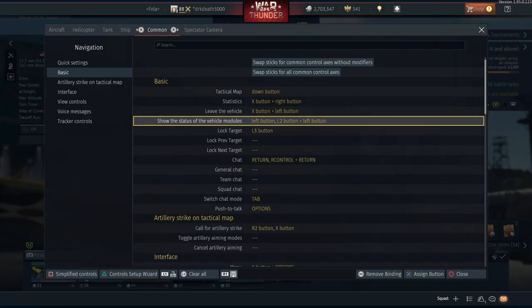Show the status of vehicle modules - not something you'll be using very often, but it can be handy in certain situations. When you take a hit to the engine for instance, you can press this and you'll actually be able to see any damage - it gives you an indication of the kind of damage you've taken and you can use this to assess whether you need to return to base and repair. I have this on D-pad left, just hold that down and it shows me the damage.